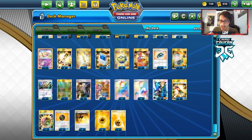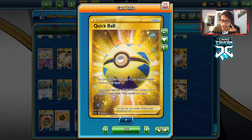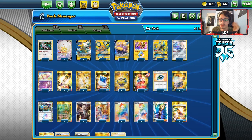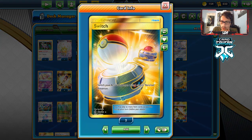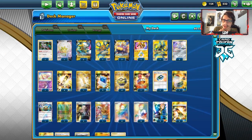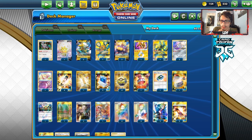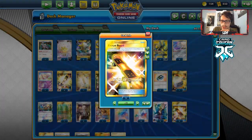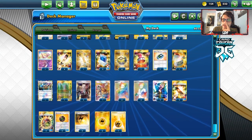Moving on to items: four Electro Powers for more damage, one Rescue Stretcher to get back Pokémon or energy. I'm playing Pokémon Communication and Quick Balls for search. I'm playing a Reset Stamp to lower their hand size. A Stadium Nav to get Thunder Mountain out of the deck, and Guzma & Hala to go with it. One Switch in the deck — not too concerned with only one since we have Zerora Aura. Two Boss's Orders, one Guzma & Hala, four Marnie, four Research, two Volkner, two Scoop Up Net, four Giant Bombs, four Speed Energy, and seven Lightning Energy.